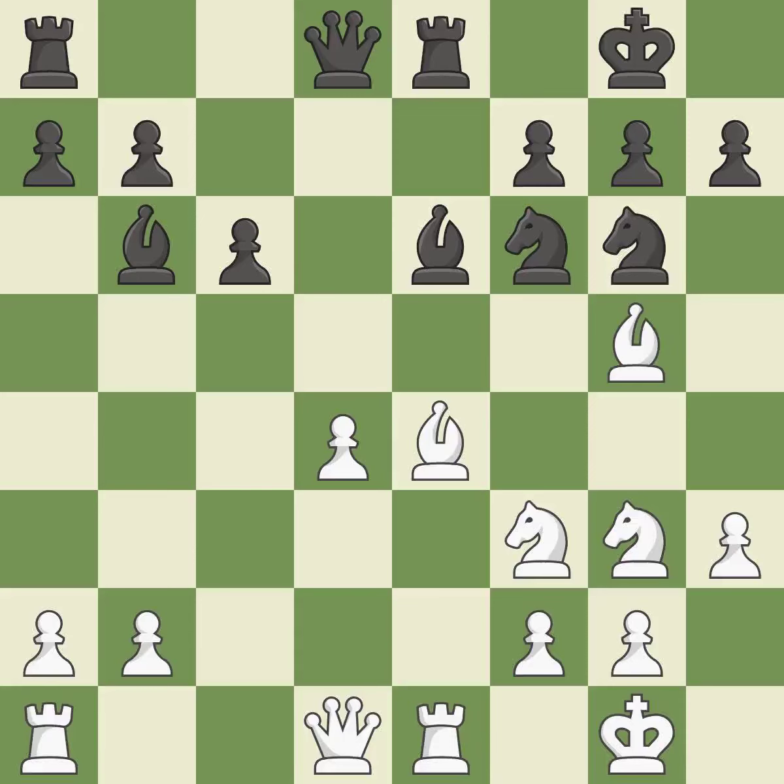Balanced — neither player ever had an advantage. That game was pretty competitive. Black had a good opening, but white was on another level. Black capitalized on their chances in the middle game. This kicks an opposing bishop. This is the only good move.